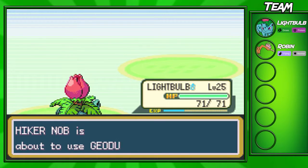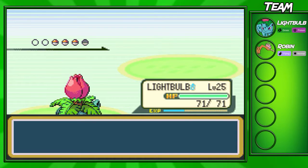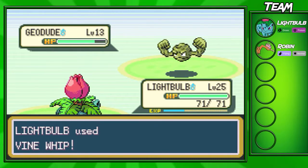We even got a critical hit right there, which was quite nice. I don't think it really mattered, but it's always nice to get critical hits knowing the game's RNG is on your side. So another Geodude is gonna come out — we're just going to go for another Vine Whip and sweep through these Geodudes pretty easily.